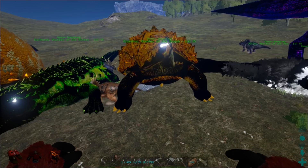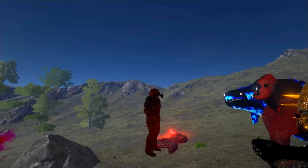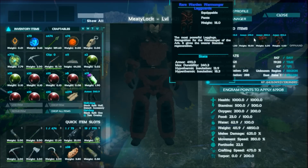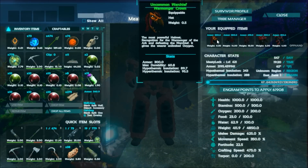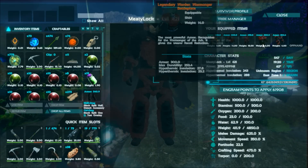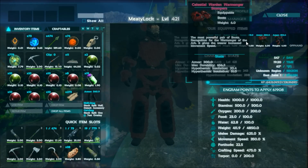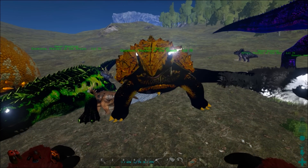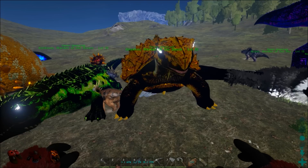I actually have the armor set on right now. You can get some pieces off them randomly, and they give you higher HP regen, reduced knockback, unlimited underwater breathing, increased movement speed, and increased melee damage. Also, it's unbreakable. These guys are kind of like the in-game bosses, so this is going to be the in-game armor. Do not expect to kill these guys unless you have extremely powerful creatures.